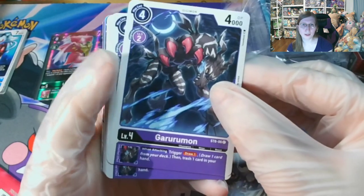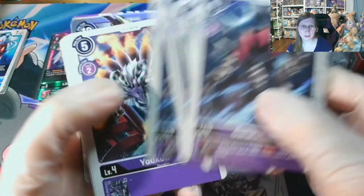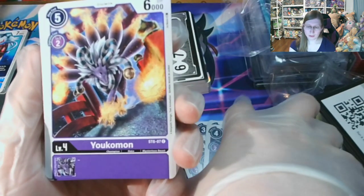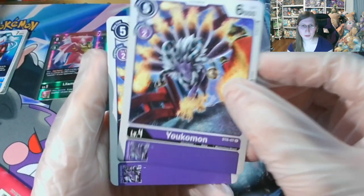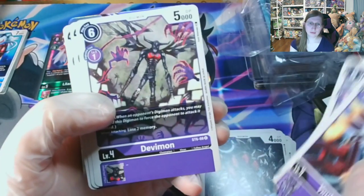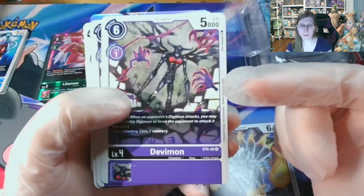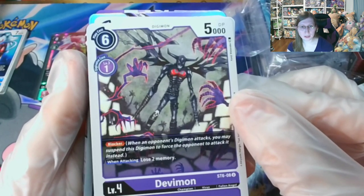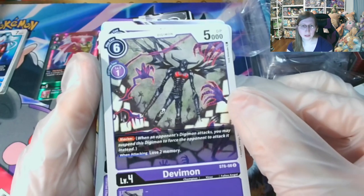So we have Gururumon — it looks like a darker Gururumon. I'm really digging the art on these, and these are commons because there's a C. Yokomon — that's from Season 3, I believe, the one that girl had. Devimon. From what I watched in another YouTube video, this is a really good card. When an opponent's Digimon attacks, you may suspend this Digimon to force the opponent to attack it instead, and they lose two memory.